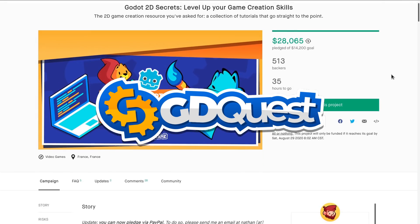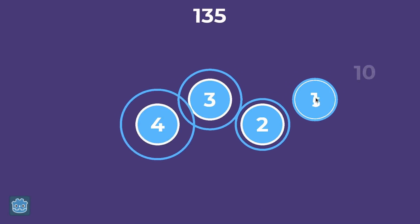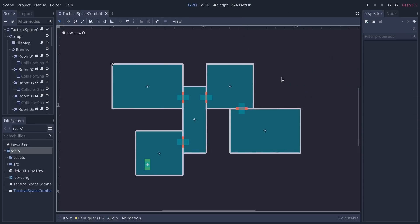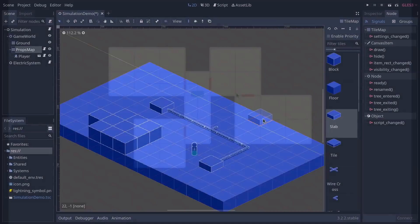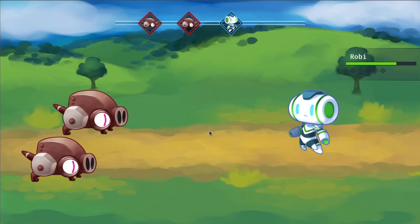We have been running a Kickstarter campaign for two weeks and took the opportunity to create open source game demos, videos, and guides to help you create games. In this video, we are going to share all the free resources we created over the past two weeks and what we are going to do next. You can find all the links in the description below.